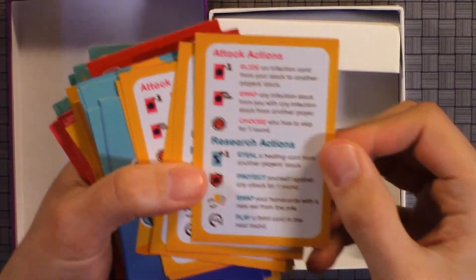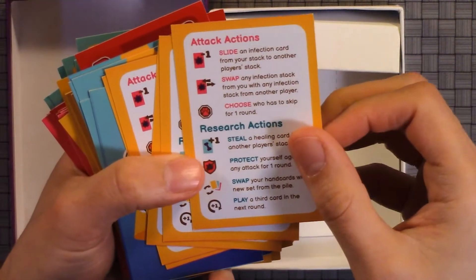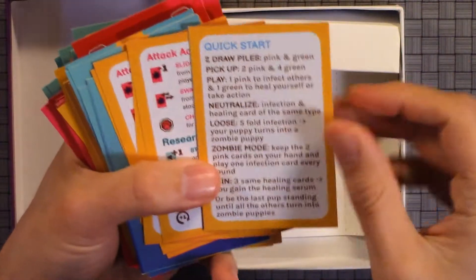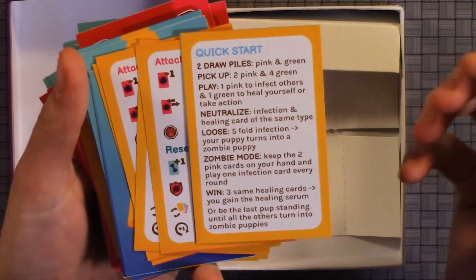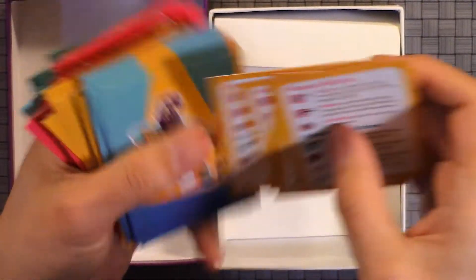So it comes with a player aid which will indicate how you play the game. You have attack actions and restart actions, and it has a quick start guide. I actually prefer this rather than a rulebook, because you can just jump right into it right away.